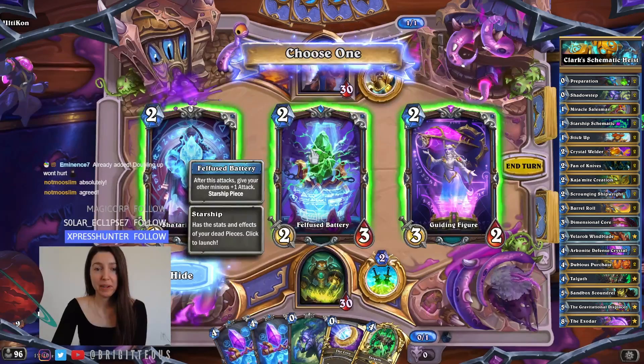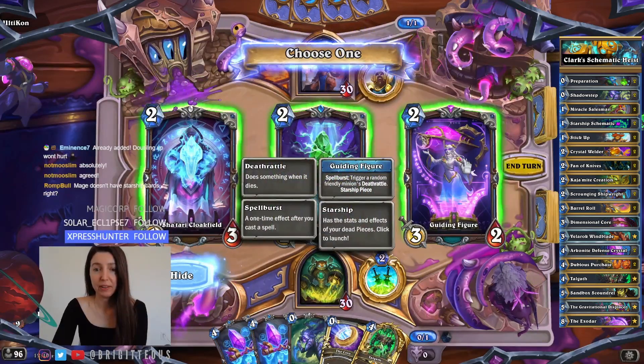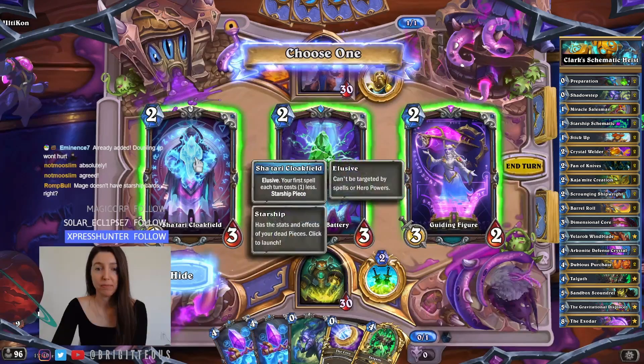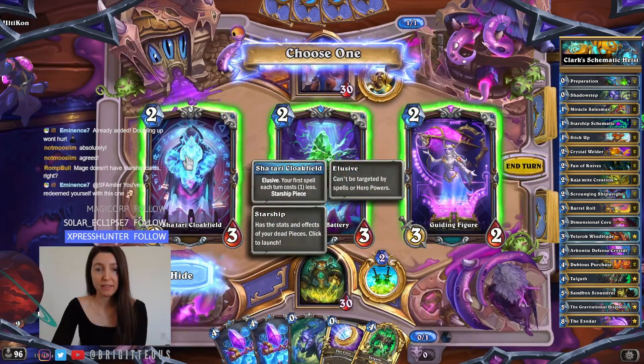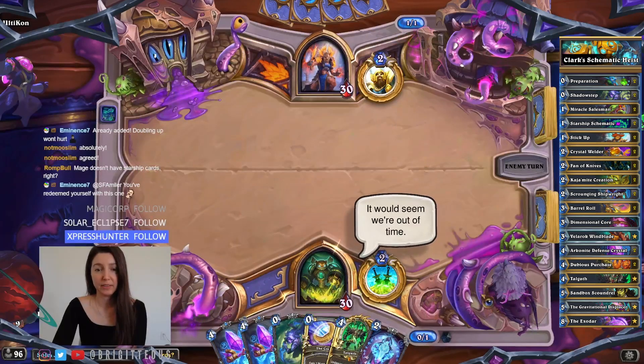After this attacks, give your other minions plus one attack. Trigger a random friendly minion's deathrattle. Rogue loves discounts — let's go Elusive. Spells cost one less.